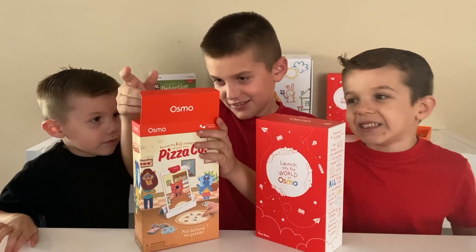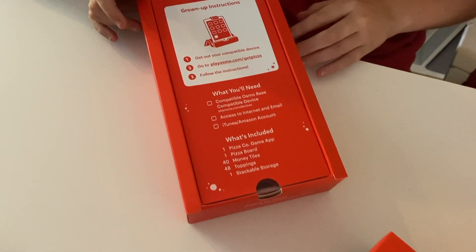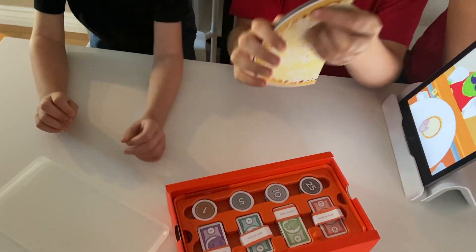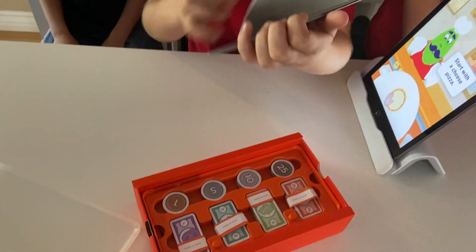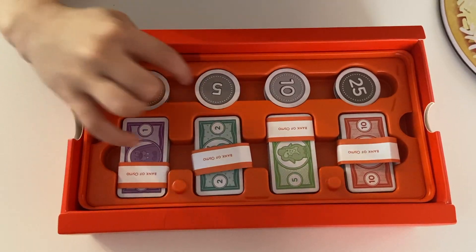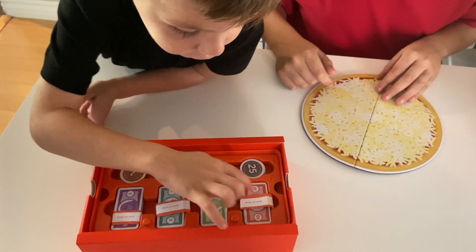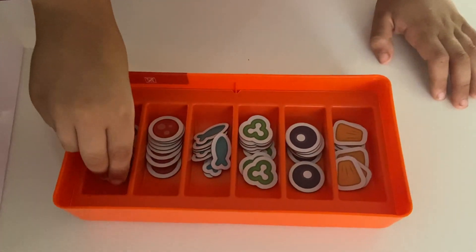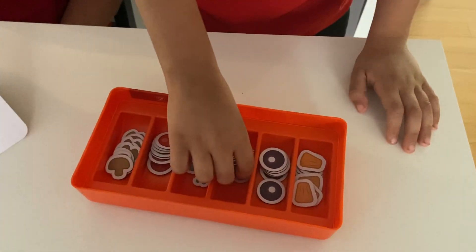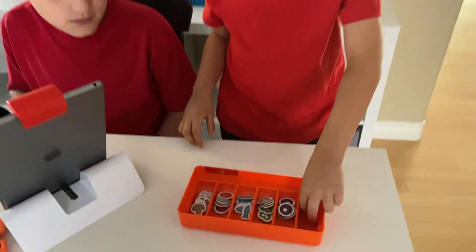All right, now let's open it. When you open it up, you're going to get instructions on what to do next. Here's the pizza, and here's the part where you put the money: one cent, five cents, ten cents, twenty-five cents, ten dollars, two dollars, five dollars, ten dollars. Here are the mushrooms, pepperoni, anchovies, pepper, olives, and the pineapple.